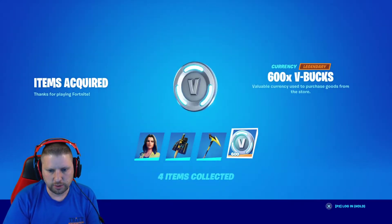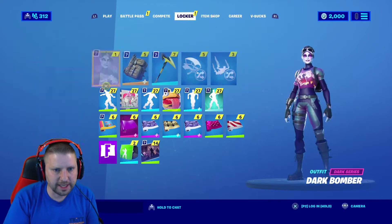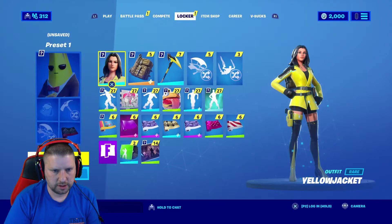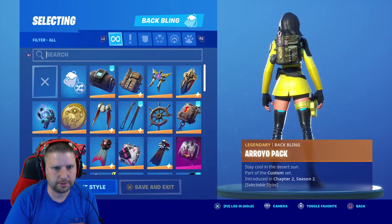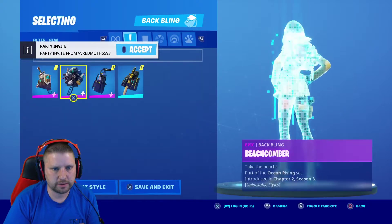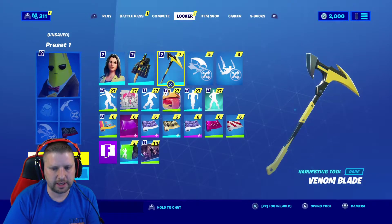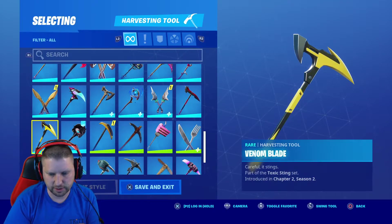Let's go ahead and equip this right now and collect all our items. Going into our item shop, we'll click over to our new skin, save her, click on her, and then click on our back bling right here. Let's check out the Backstabber back bling, then click on our blade and check it out.